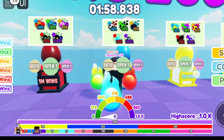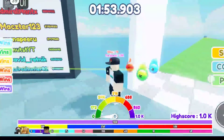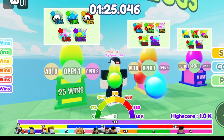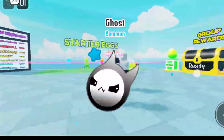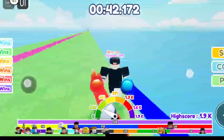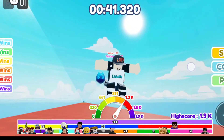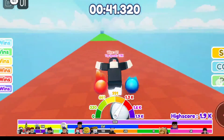We need to unlock the one million wins pet — oh my god, 250k wins required, these are so powerful! Let's hatch one. I got an uncommon. Let me try again — I got a common ghost. Now my speed is 1.9k! Okay guys, I will meet you in the next video. Till then, bye bye! By the way, my internet connection has been lost and I am on the air!